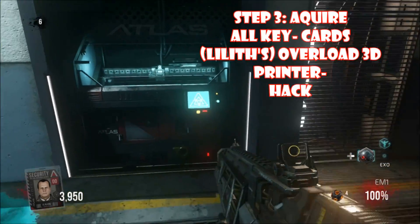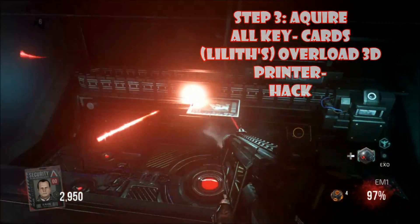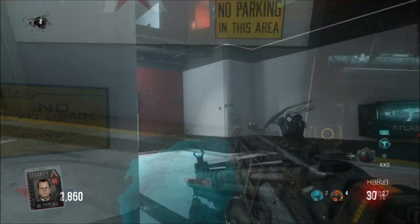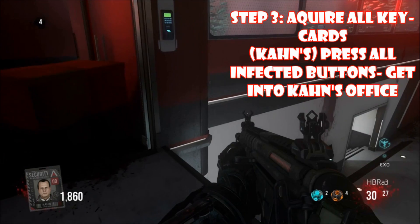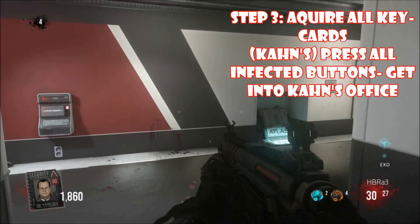Next is Lilith's card, which requires you to overload the 3D printer. Note that all players have to get the card corresponding to the character they're playing as.